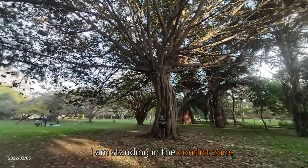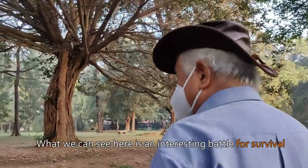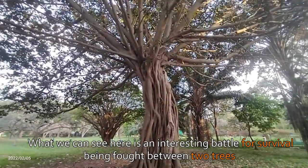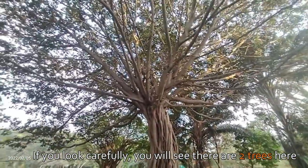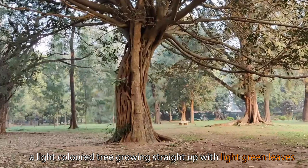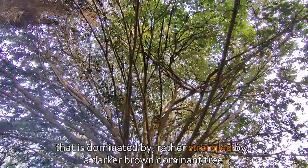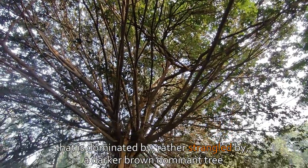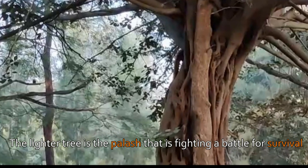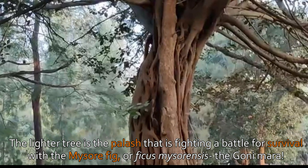I am standing in the conflict zone. Vijay, what exactly is going on here? What we can see here is an interesting battle for survival being fought between two trees. If you look carefully you will see the two trees here — a light colored tree growing straight up with light green leaves, dominated by, or rather strangled by, a darker brown dominant tree. The lighter tree is the palash, fighting a battle for survival with the mysophag, or ficus mysorensis, the gonimara.